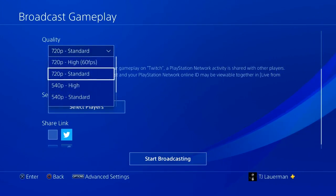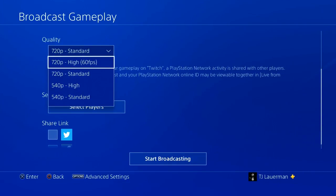Now they actually give you the resolution, and at least for 720p High, they give you the frames per second. So if you're ever having an issue streaming — say the video's coming out choppy on your viewer's end — you may want to come in here and knock it down, maybe from 720p High down to Standard or 540p.